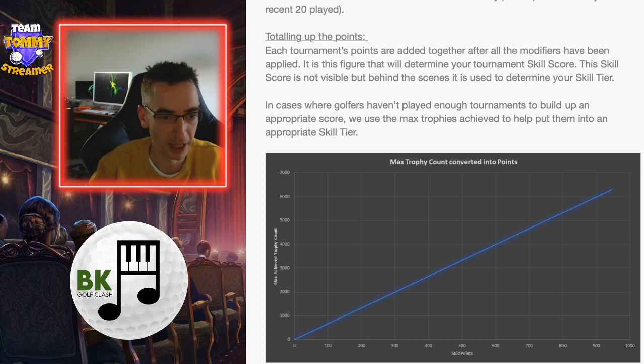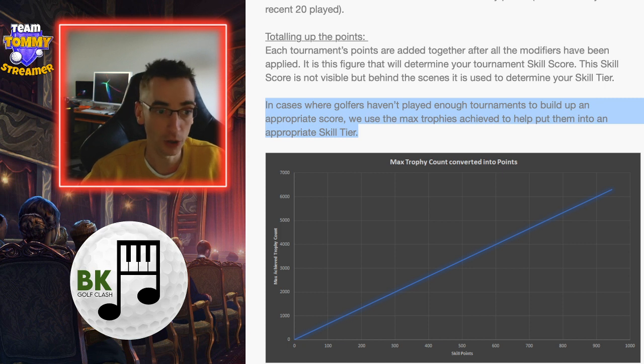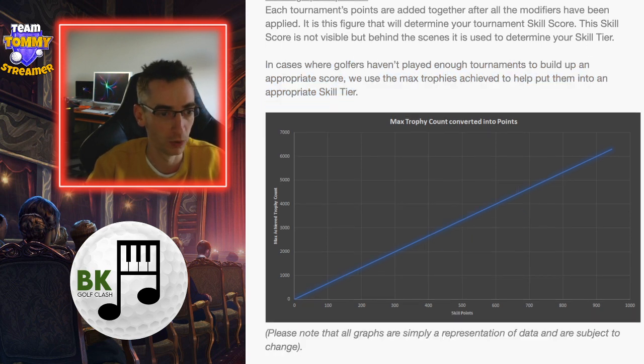It's a representation of data and is subject to change. In cases where golfers haven't played enough tournaments to build up an appropriate score, they are going to use your max trophy level to help put you into a skill tier. So if you've not played enough — like 20 tournaments — then they're going to look at your max number of trophies. The more trophies you have, the more skill points they're going to award you.